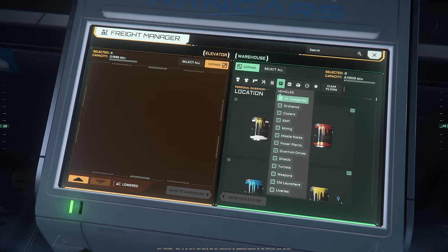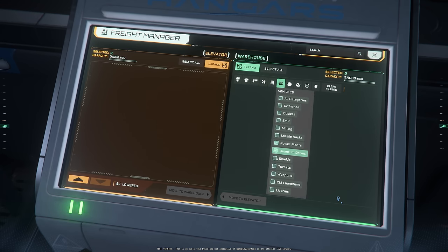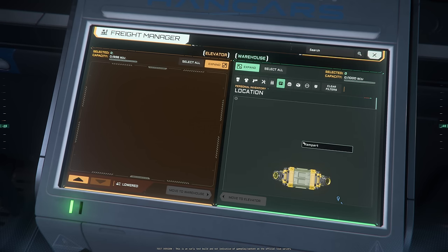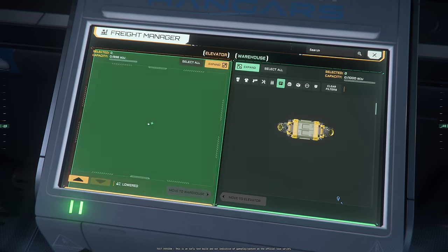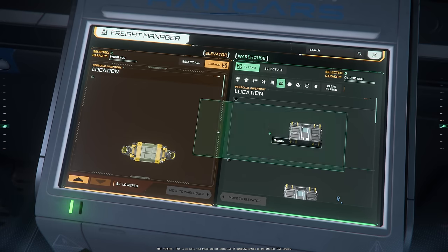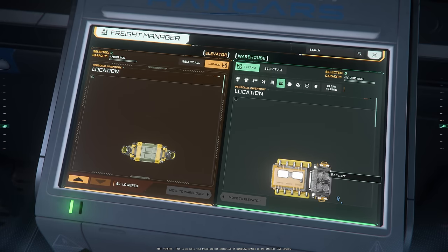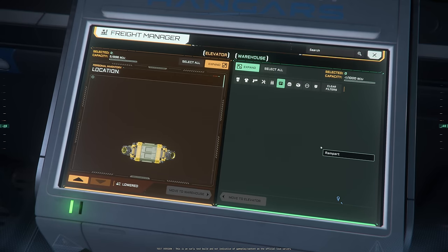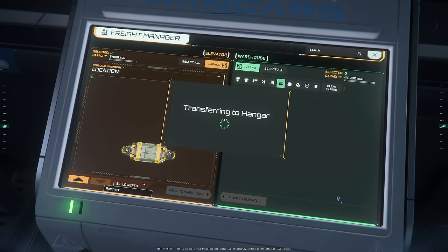In the warehouse, you'll find your components — power plants, quantum drives, shields, coolers — and there they are. I picked up a few components. You have access to all of the ones that you purchased here at your warehouse, so I'm going to grab all of them and bring them up.